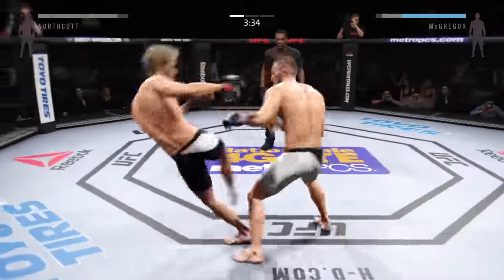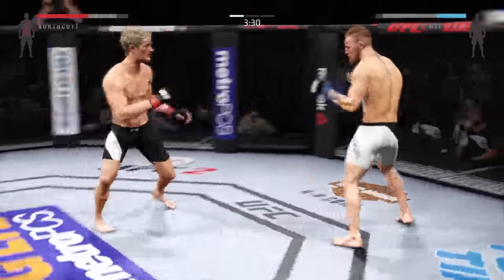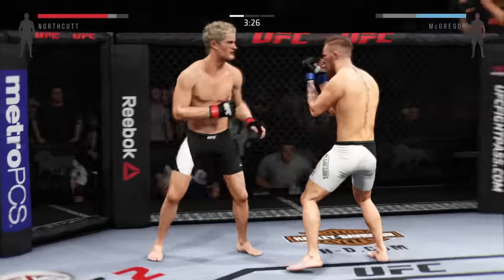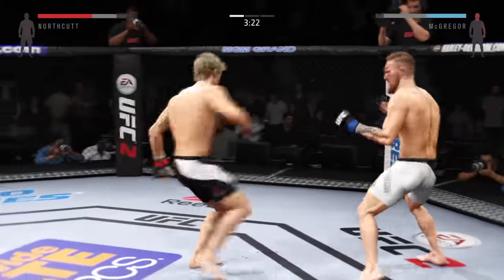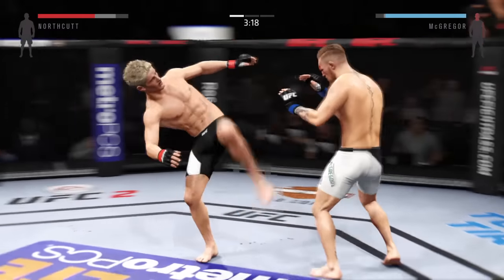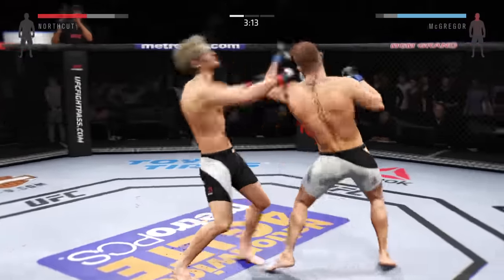Hard body kick by Conor McGregor. Good kick to the leg of his opponent. Conor McGregor with some body shots. Excellent job of landing punches here. North Cut with a good jab. Nice, very nice combination.